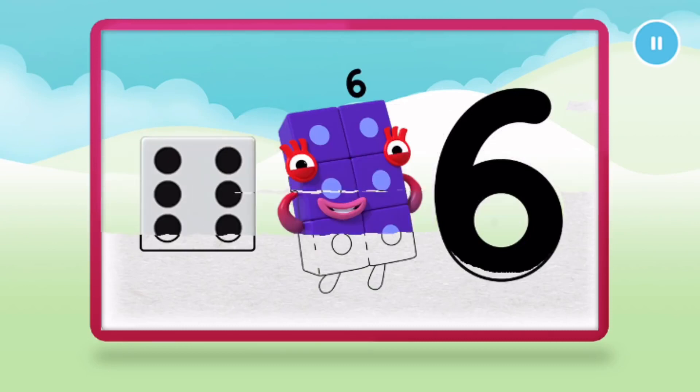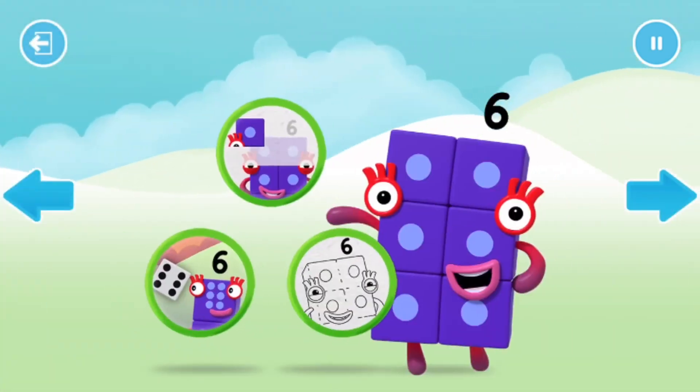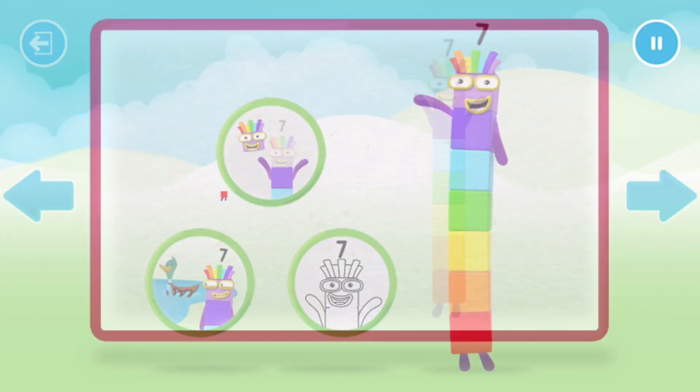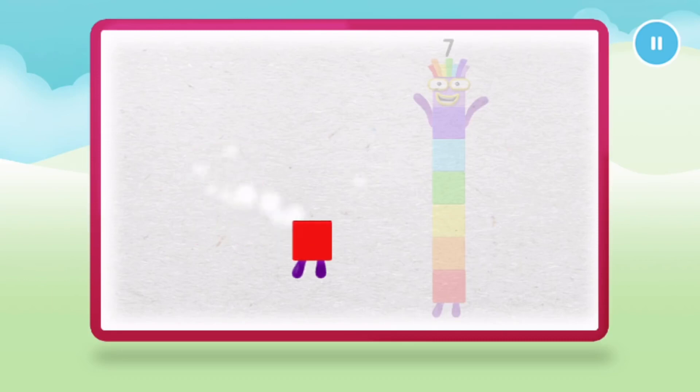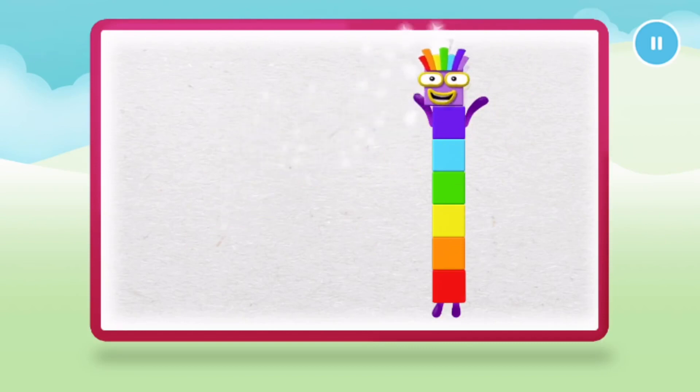Welcome to Numberland! Let's make and play with the number blocks. Let's make number block seven. One. Two. Three. Four. Keep it up. Five. Six. Seven.